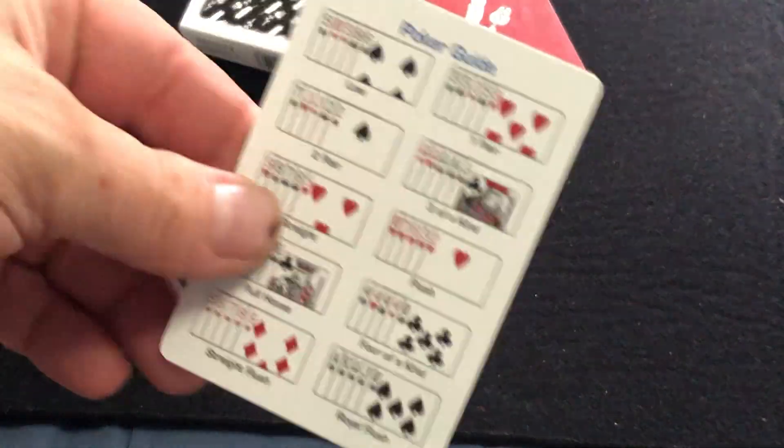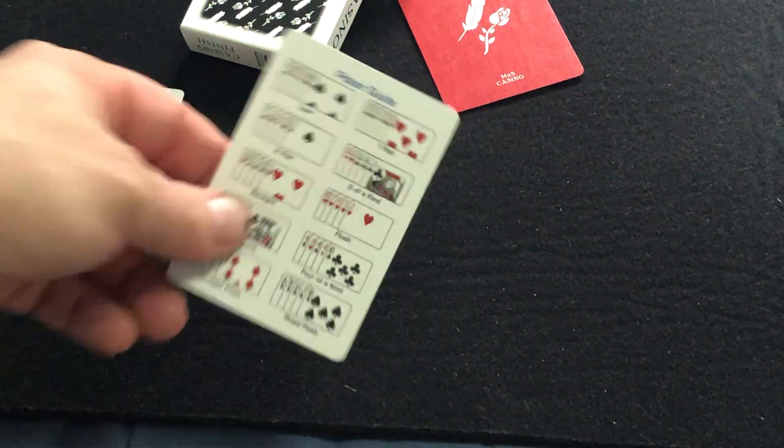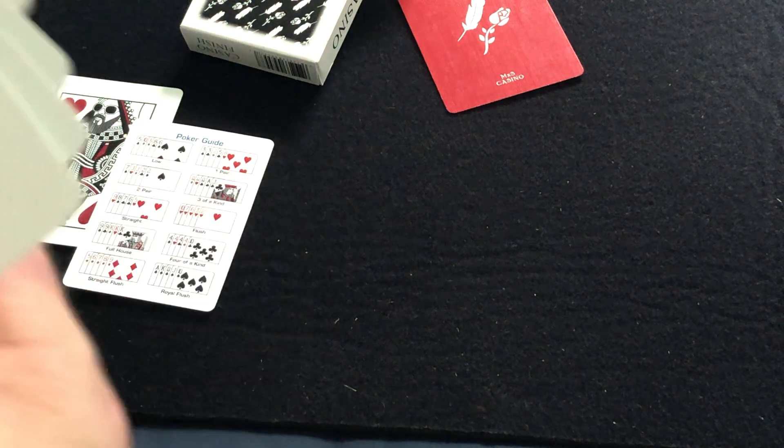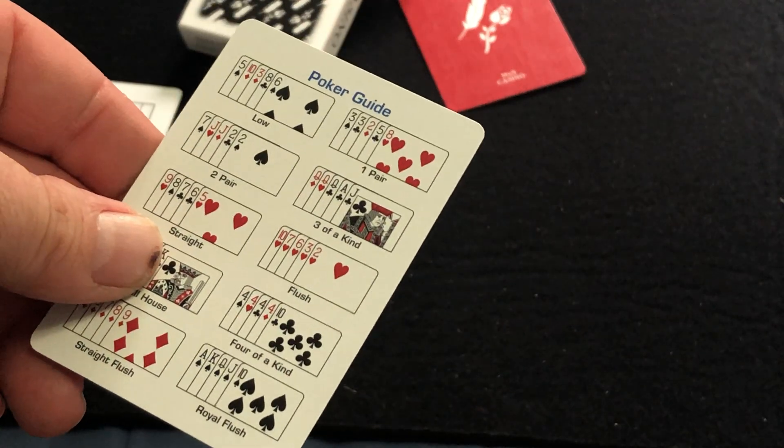Then you've got this Poker Guide card, which is actually a stack, peek, and gaff card. So I guess there's some kind of stack in this — well, there isn't, but you can do a stack. It's a gaff card.